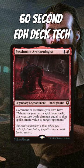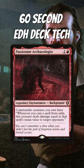And Passionate Archaeologist reads: commander creatures you control have — whenever you cast a spell from exile, this creature deals damage equal to that spell's mana value to target opponent.